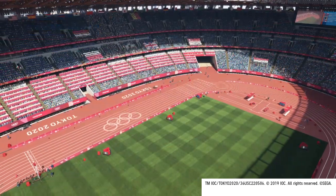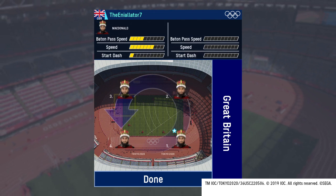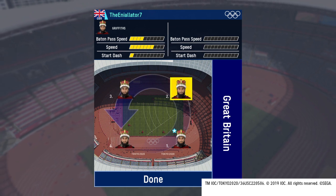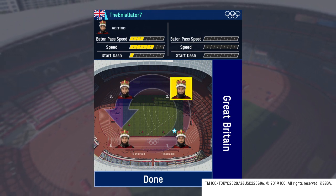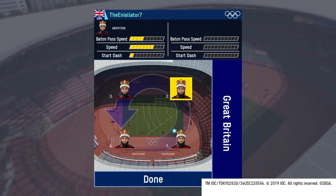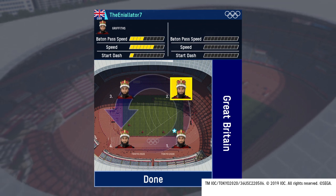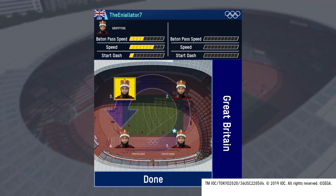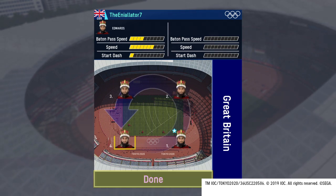Alright, back to the video. You want everyone on Speed Z and your guy on TechZen. You can change the characters' ability types in the menu. You just gotta take note of their names — like my first guy there is Griffiths or something, then you've got MacDonald and Edwards. Go into your ability settings and change them to Speed Z.